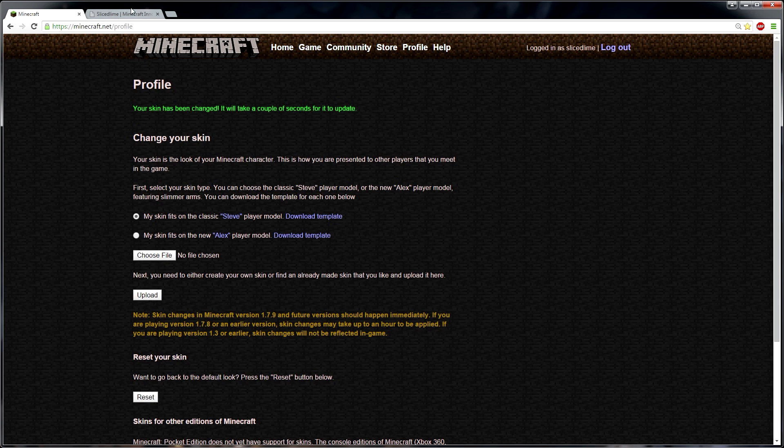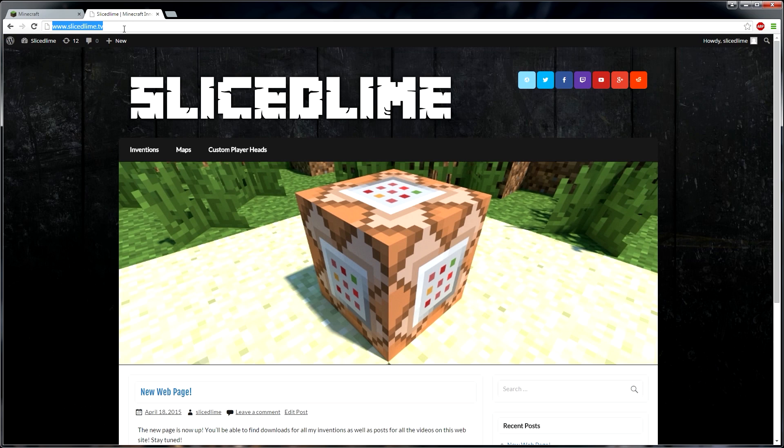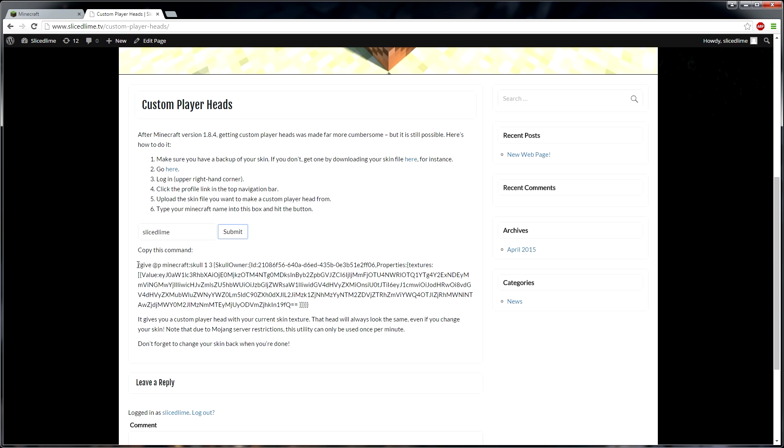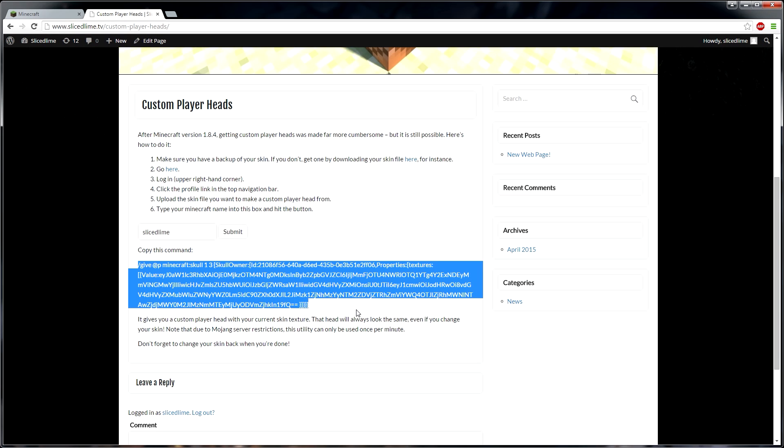The second site we're gonna be using is my own site, slicedlime.tv. I've just created this site, so it's not as polished as it could be. But one of the first things available on it is this custom player heads page. If you go here, you'll find this custom player heads tool. All you need to do is type your Minecraft name into the box and hit submit. It'll give you a command that you just copy, and then we'll head back into Minecraft.